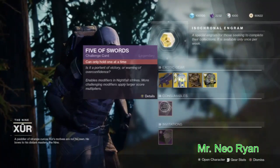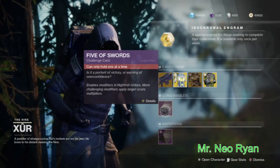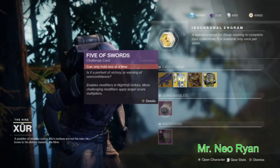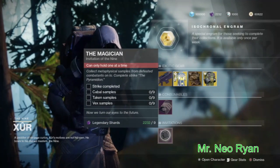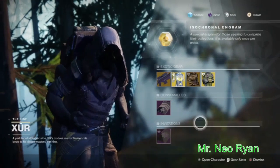And as usual guys, there's the card — this is the card for the Nightfall where you get your modifiers. And the Magician — I thought I already did that, I guess I'll get it again. I can only hold one at a time so I already got one. So there you go guys, that's where Xur is this week.